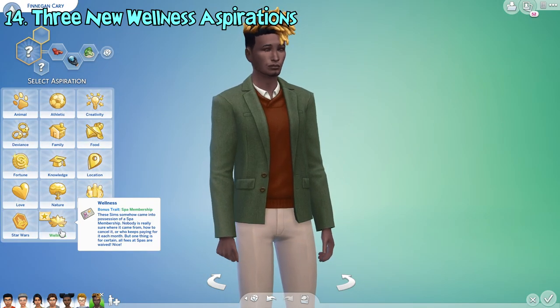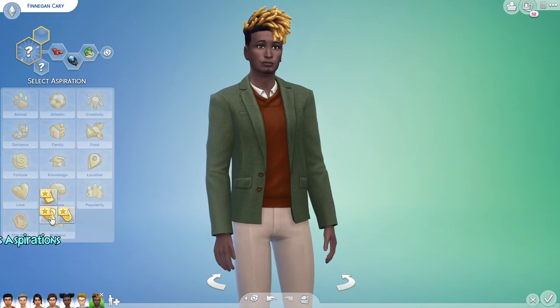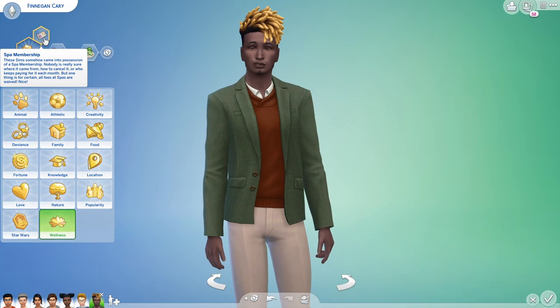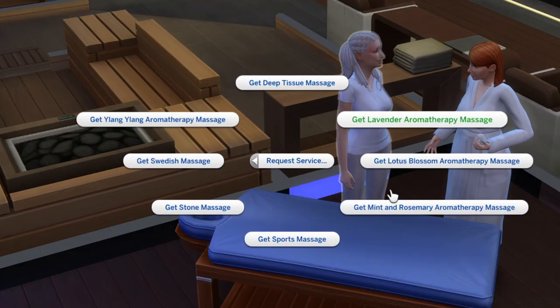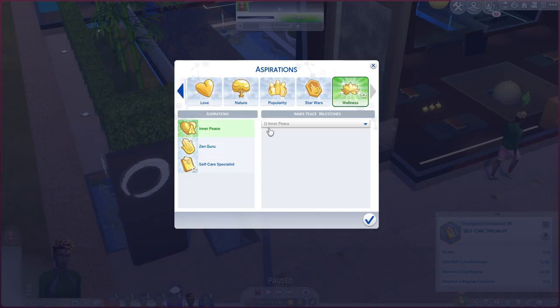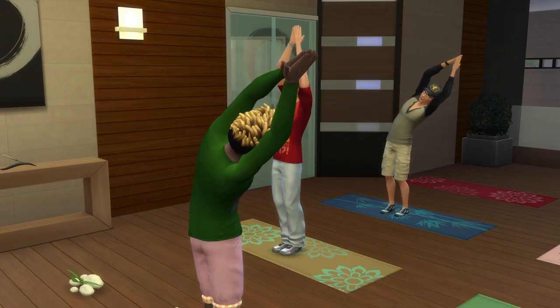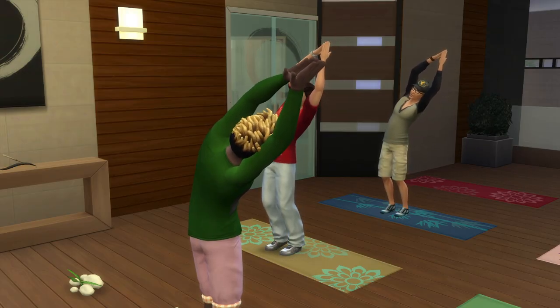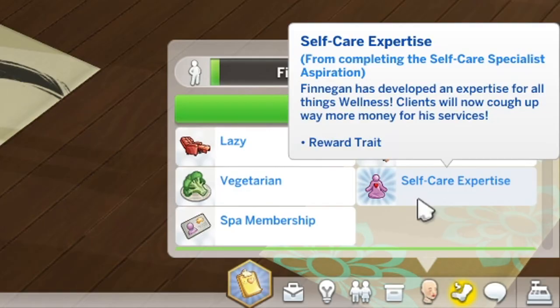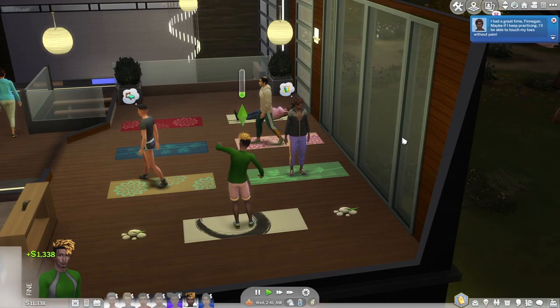This update introduces three brand new aspirations in the new aspiration category called Wellness. If chosen in Create a Sim, they will get a new aspiration trait called Spa Membership, which makes all spa services used by the sim completely free. These three new aspirations only have one milestone to complete. The first aspiration is Self-Care Specialist, which focuses on reaping as much profit as you can from mastering the wellness skill. If you complete the aspiration, your sim will gain the Self-Care Expertise reward trait, which lets them make much more money for offering wellness services.